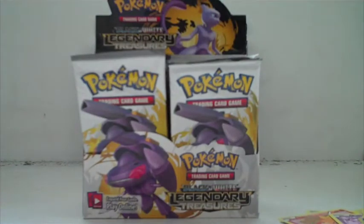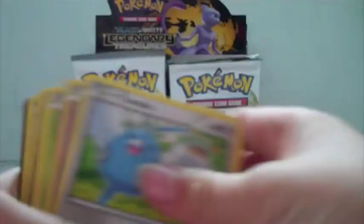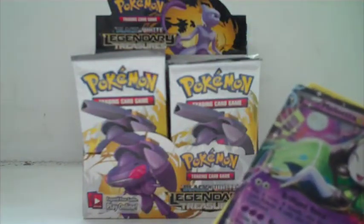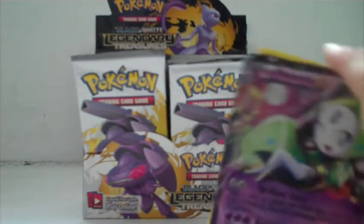My brother's watching behind me. Zwelios, Energy Switch, Swablu, Natu, Dwebble, Croagunk, Mewtwo. Not bad — Tangrowth is our rare. Meloetta EX, I think that's our fourth EX. I'm not too impressed but I'm happy.